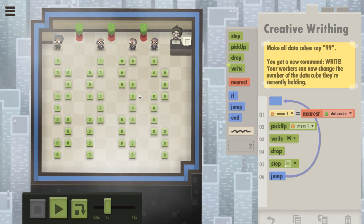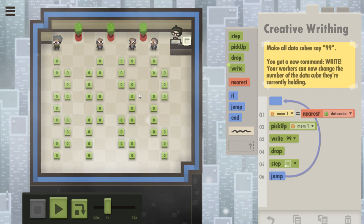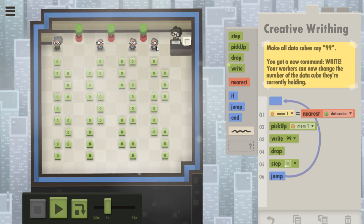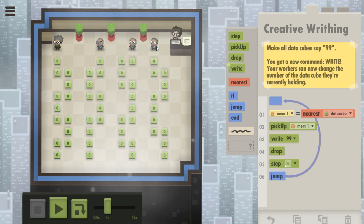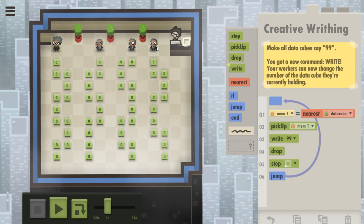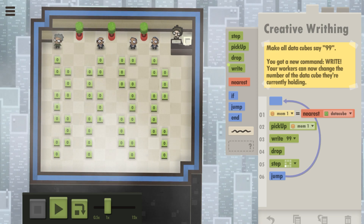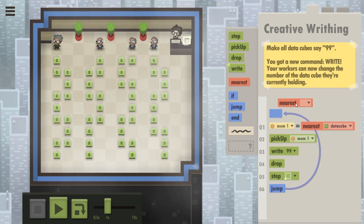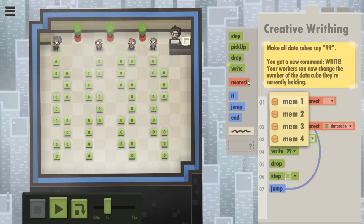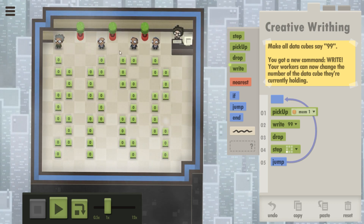So what if I did a down-left instead? They're never going to hit this data cube though. I'm thinking I'm not going to be able to just do a nearest data cube in this one. We're going to have to line these guys up. I want them to get into two separate lines.